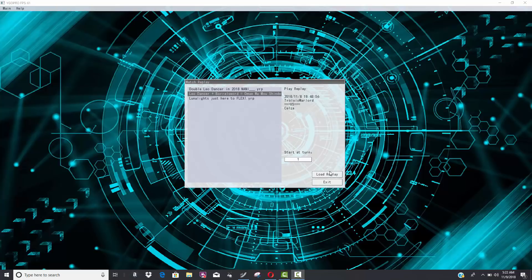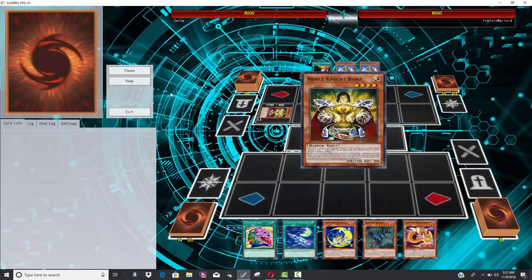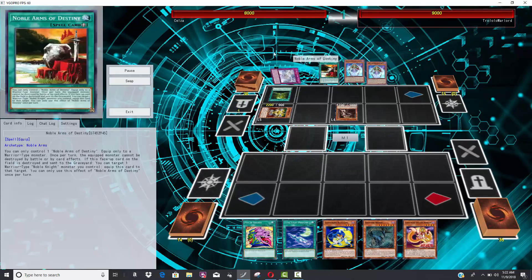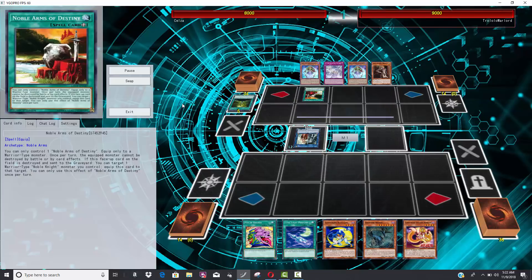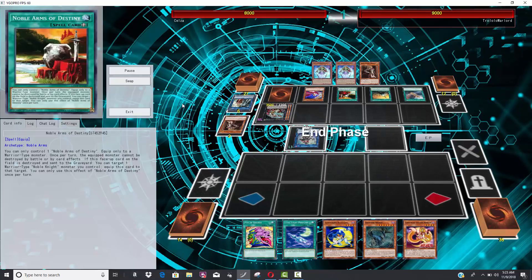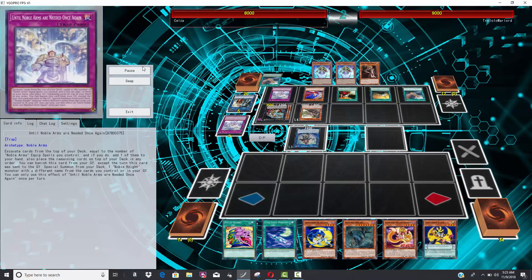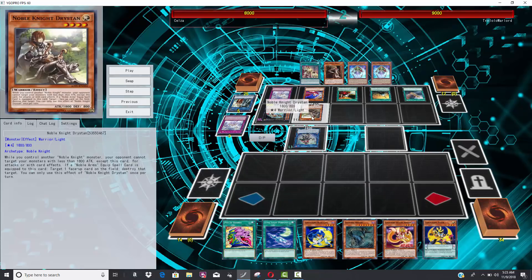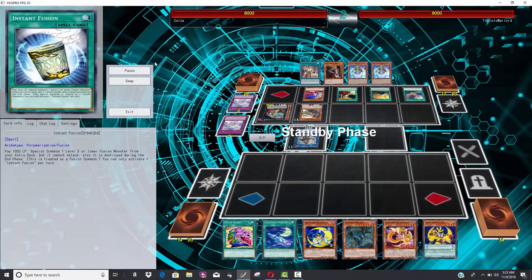In the second duel we have Noble Knights, which is exactly the type of deck that gets punished by Lunalites, because Noble Knights don't have much interaction during their opponent's turn. They have Morgan the hand trap, but she's a hard once-per-turn return, so if you're solely relying on that it doesn't matter how many equips you have. Leo Dancer can attack twice, so she's going to wreck your entire board. Belza opens pretty well; his opponent makes Artorigus and mounts up five back row.